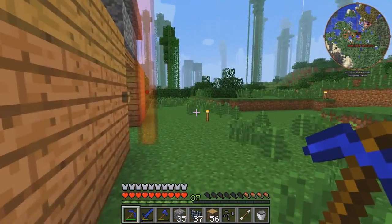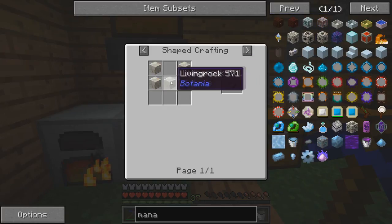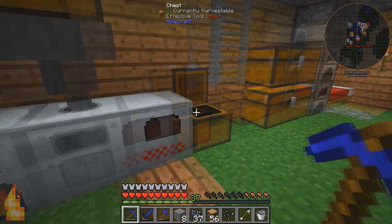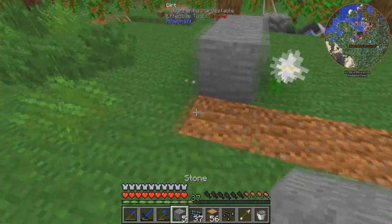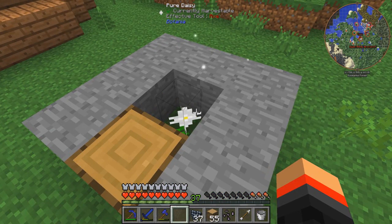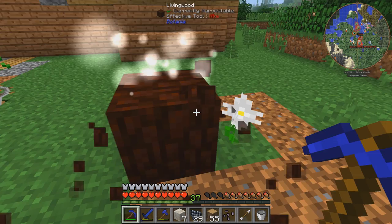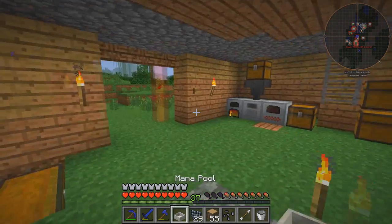We're gonna have to smelt this — good thing we have an electric furnace. So we need a mana pool. We need one, two, three, four, five living rocks. I'm gonna grab eight of these because that's how much we need. We got eight stone. We're heading over here — I accidentally dropped one, so I guess I'm doing seven now. That's fine. And now we wait. I might as well do one thing of living wood while that happens. Okay, there it goes. Let's grab all this living rock and go make our mana pool. We make a mana pool simply just by that — and there we go. We have our simple mana pool.